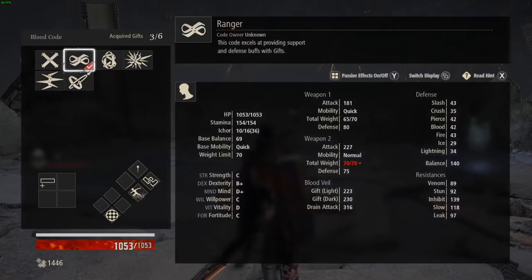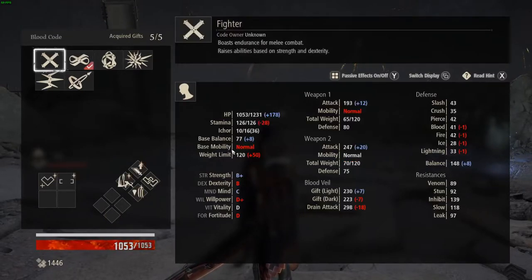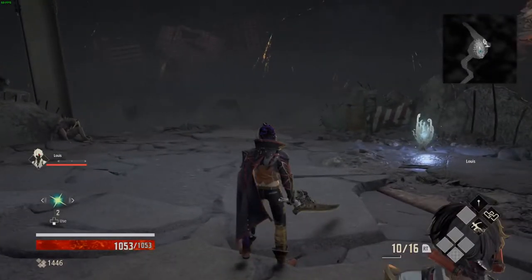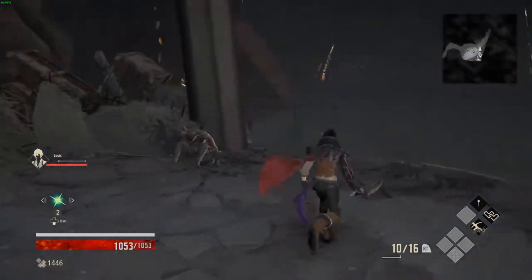Mobility comes in three sizes. You have quick, as you can see here on our ranger blood code. You have normal, as you can see here on our fighter blood code. And you have slow, as you can see on our berserker blood code. And even further than this, depending on what weapons we have, we will see different things happening.